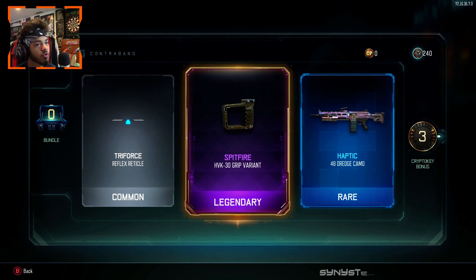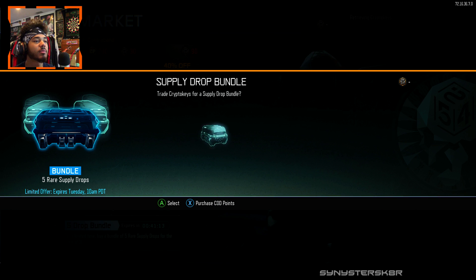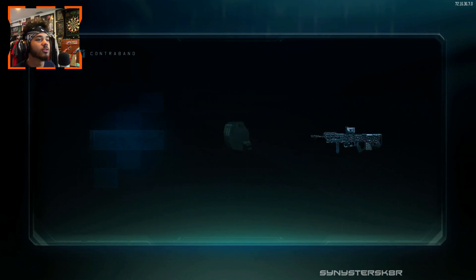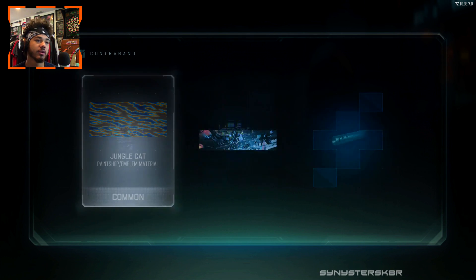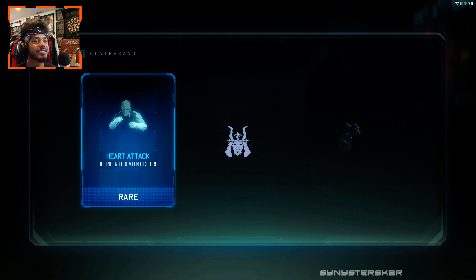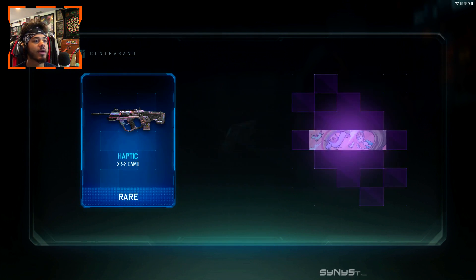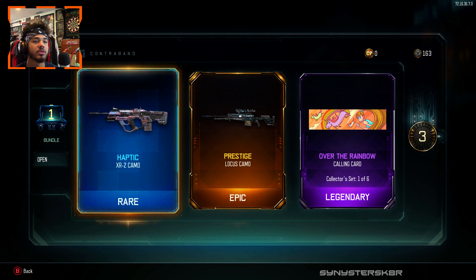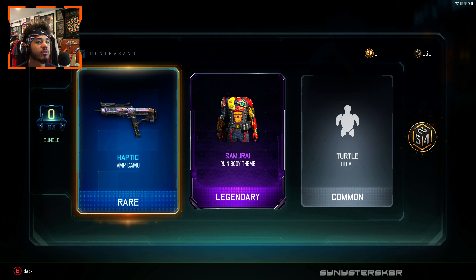We got Motivation, the Shyla buff taunt, Gem, nothing, Triforce, Spitfire. Haptic on the Dredge. We need 30 crypto keys back out of this next bundle to open up one more. We got Epic Transgression on the XR2, classic green reticle, Knuckle Sandwich — I want to give this game a knuckle sandwich if it doesn't give me a weapon. Jungle Cat Haptic, Pegasus, Gorgon. Haptic on the XR2, Prestige on the Locus, Haptic on the VMP.